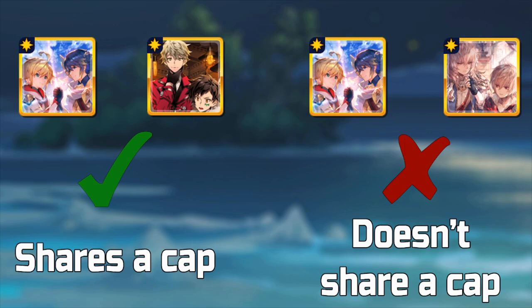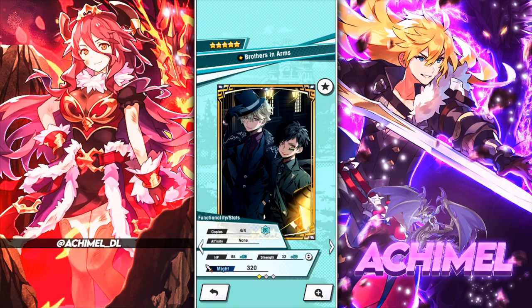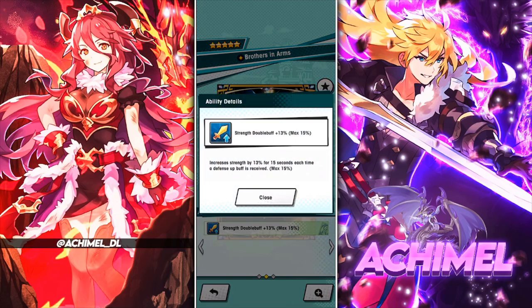Because those two prints share a cap, you should not run them together. However, if you take another winprint that increases strength for 15 seconds each time a defense buff is received, this has a cap of 15 but works differently — it's a buffing effect rather than a passive effect. This means it can stack on top of your other strength prints. This is all important to keep in mind during the team building process.